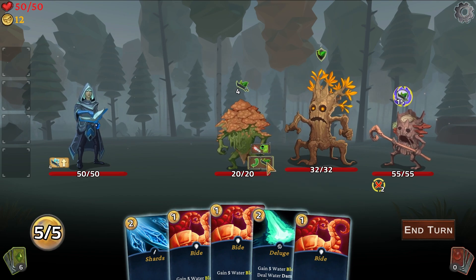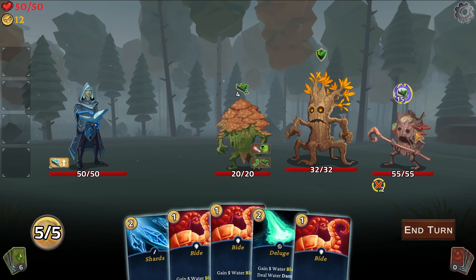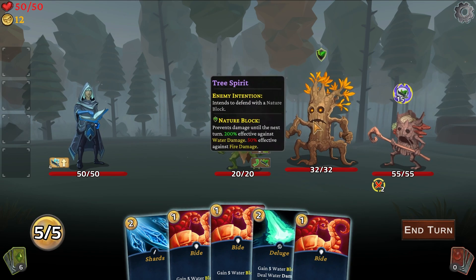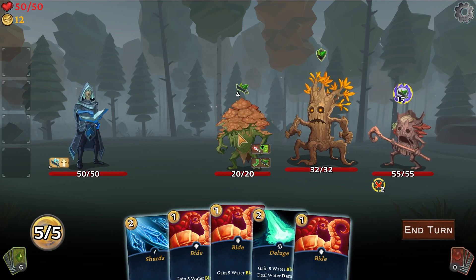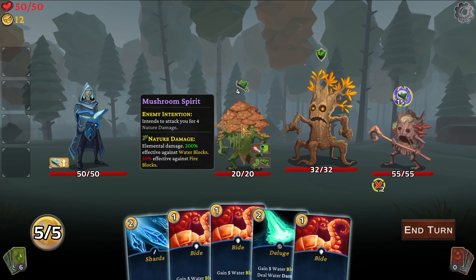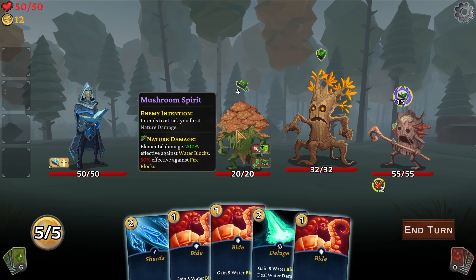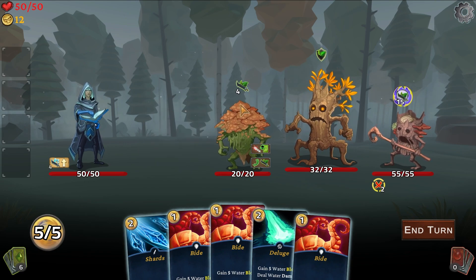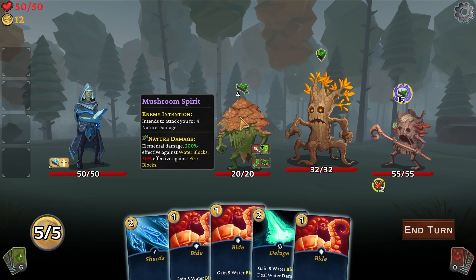You already have tooltips here — why are there no tooltips here? Oh wait — if I hover over the creature itself I get the tooltip. I take back what I said; I can admit when I was wrong. You already have it there. Maybe extend the hitbox up there a little bit. Dave intends to do four nature damage — nature damage is strong against us. So we need to block eight. He's planning to inflict a negative debuff and attack for 15 nature damage. I'm kind of screwed in this fight.